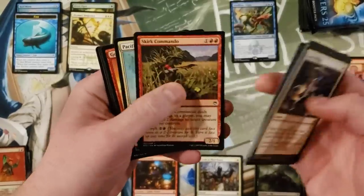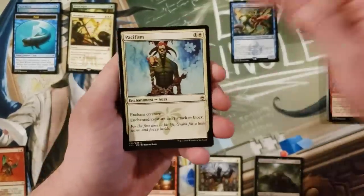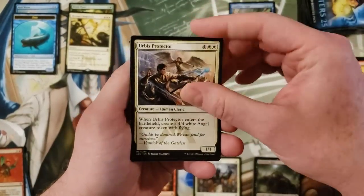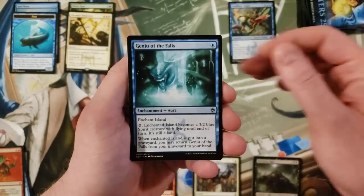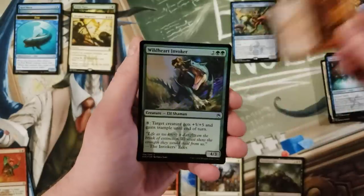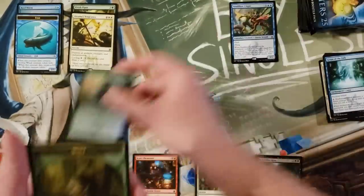Diabolic Edict, Terramorphic Expanse, Pacifism, Goblin War Drums, Urbis Protector, Genju of the Falls, and Magus of the Wheel.